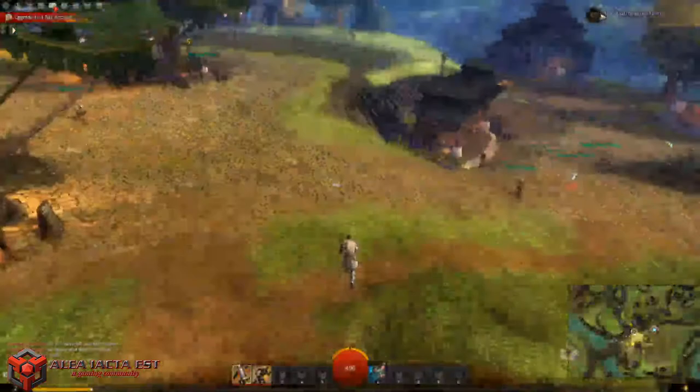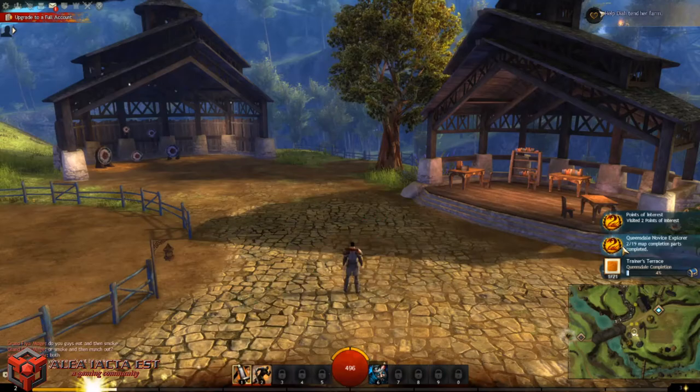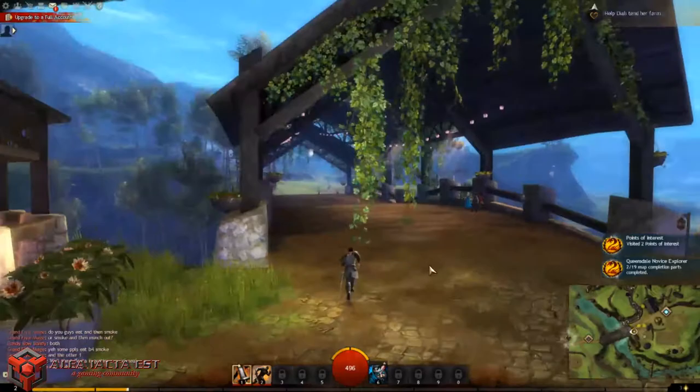As a free account you have three bag slots: you start with a 120-slot bag and can unlock more. You can buy bags or earn them as rewards. Let's go grab a Point of Interest nearby. When you discover it, your achievement tracker pops up and you get XP that fills your experience bar.